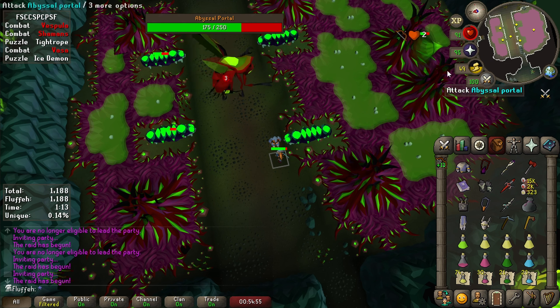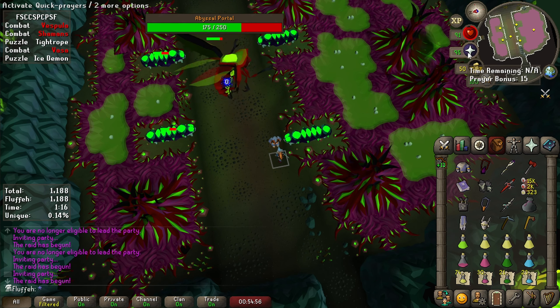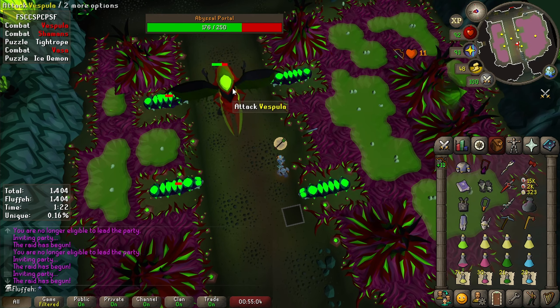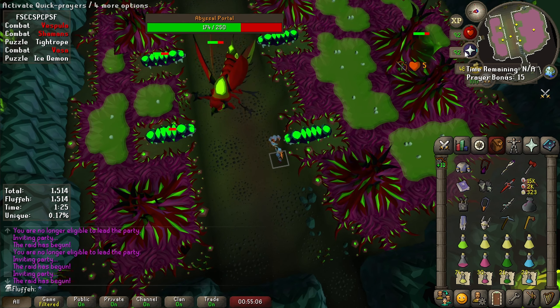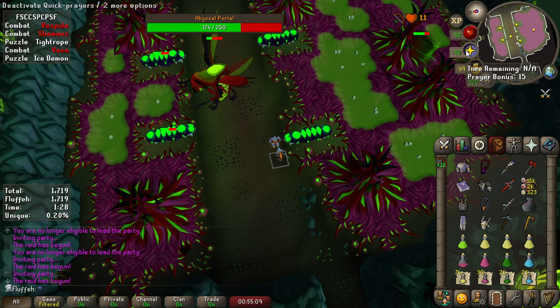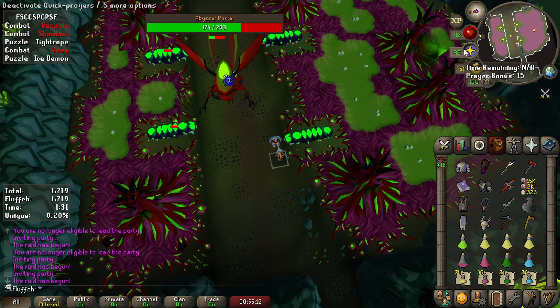After 5 attacks, she will lose interest on being enraged on the portal, so you'll have to attack the portal to get her enraged again. The reason you wait 1 tick is because if you go under her too early, you'll take damage, and there's no reason to run immediately because it takes 2 ticks to get to the portal. So you might as well wait 1 extra.